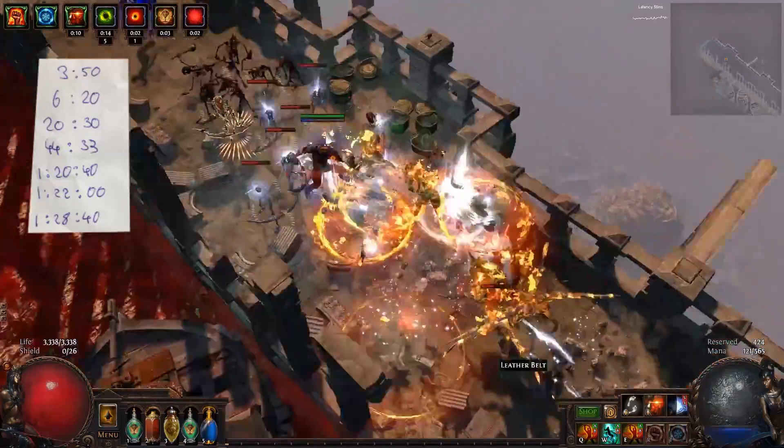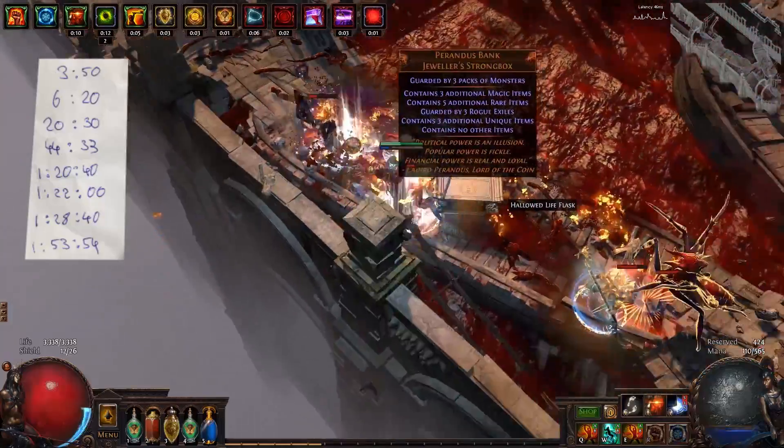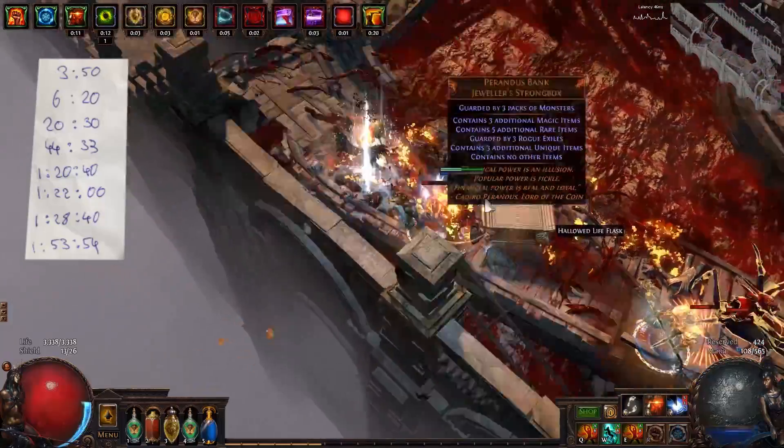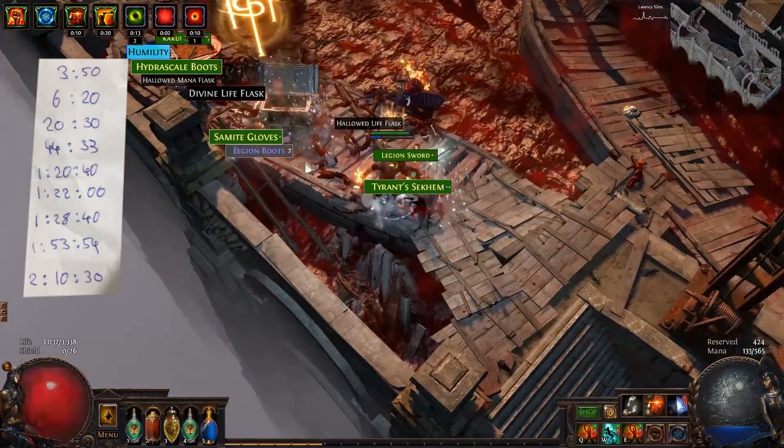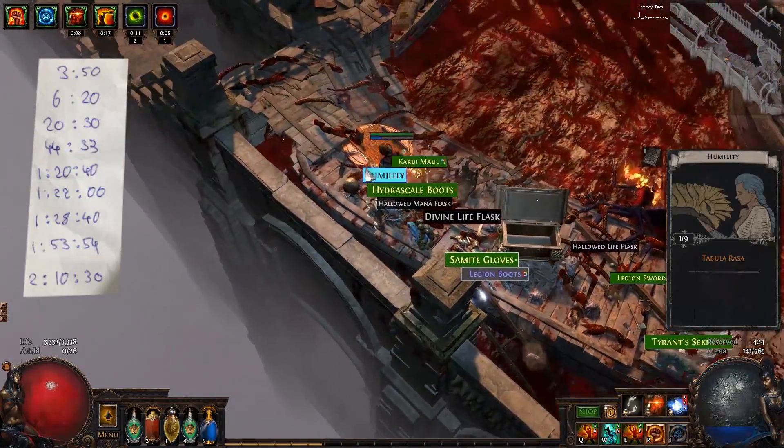Why did I farm this zone? I've always wondered how long it would actually take to get the tabula cards and get the tabula from farming this zone. I actually need a 6-link because I'm broke and my current 4-link setup isn't going to get me past T2 maps, and I can't afford a 14 chaos tabula because I did some stuff with some money and I lost all my money.